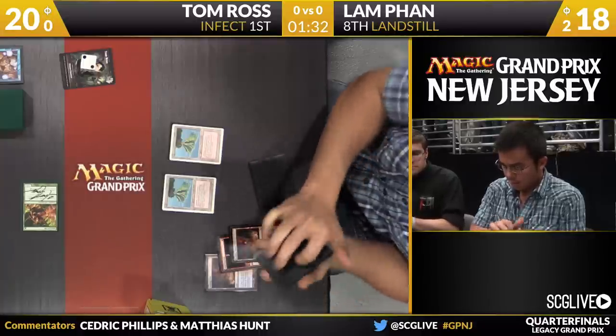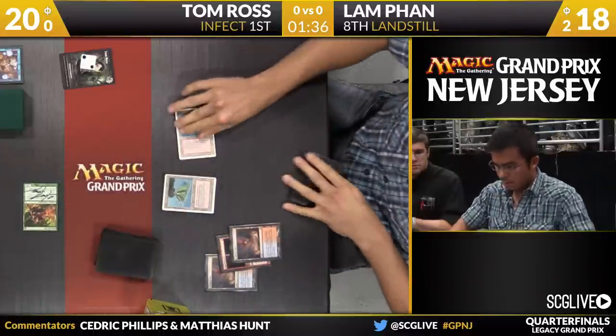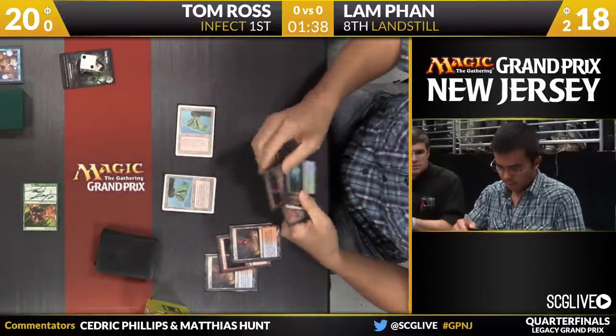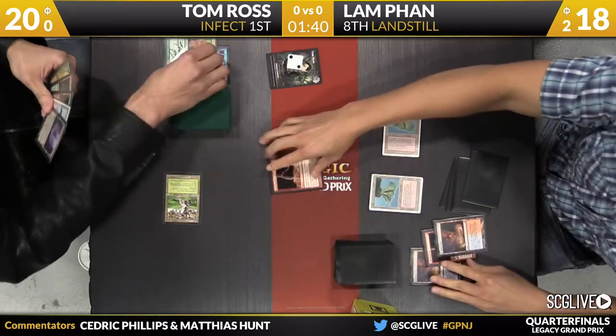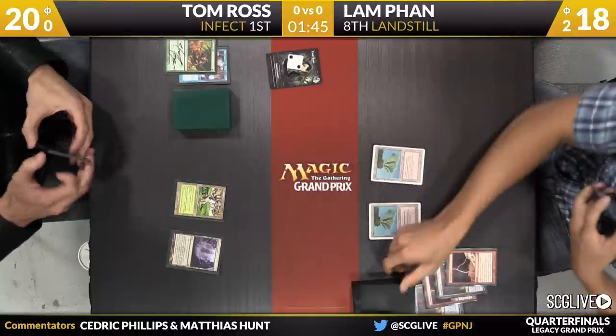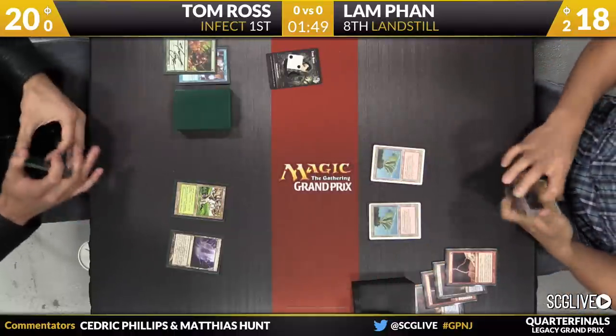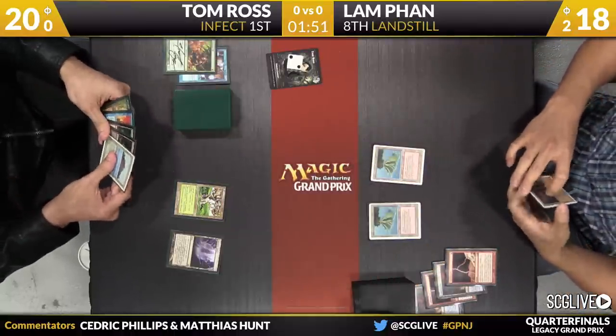Tom Ross. The strength of the Infect deck — we've come to see this as the deck has gained more popularity — really is the fact that they can win counter wars by how cheap their spells are. You see that one-drop creature? That's the kind of stuff you see out of Delver. But Tom's deck is even lower to the ground than that. You see cards like Invigorate — a lot of the cards of the deck just cost zero.